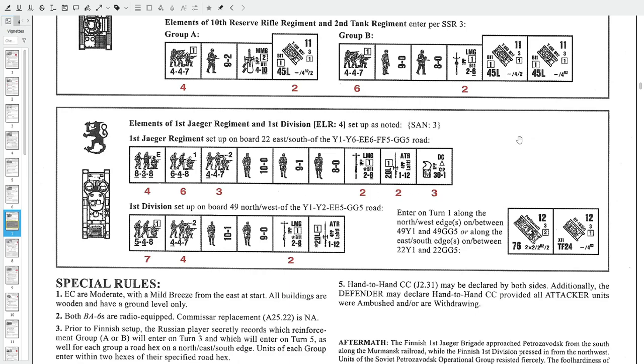There are assault engineer types and more normal infantry with LMGs and a Lahti ATR. They enter on turn one, and it's either on the side of the Jäger regiment or on the side of the 1st Division, so you have a really good choice between different tactics.